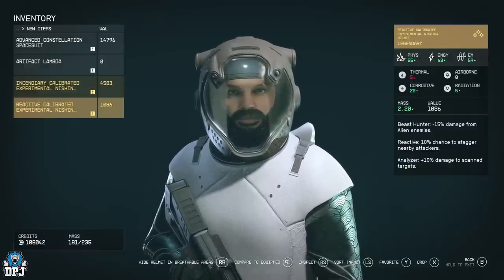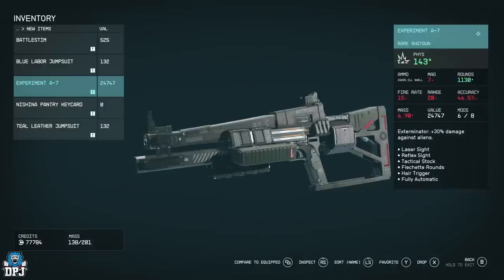There is also a weapon you can obtain within this same mission which I do insist on you getting, because this thing is absolutely amazing. It's called the Experiment A7 — it's a rare, one-of-a-kind, super powerful shotgun — but it is tied to dialogue choices, so it is again easily missed.